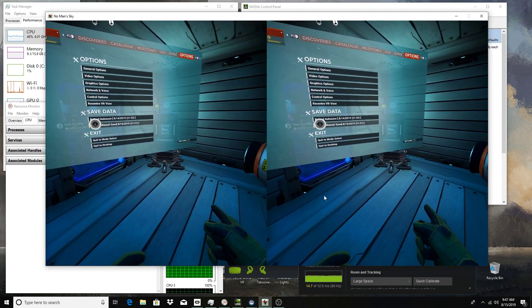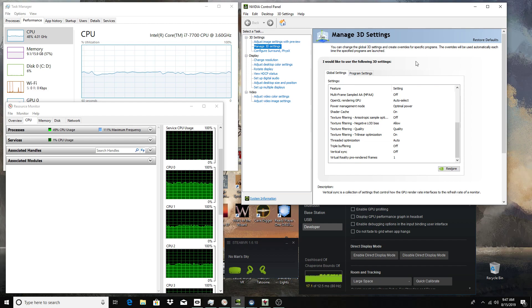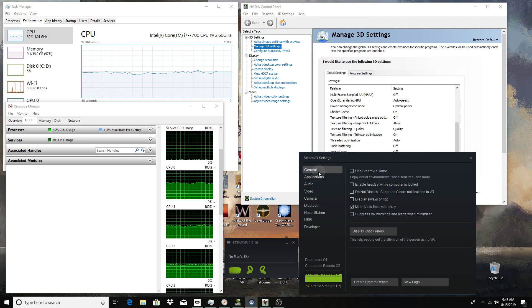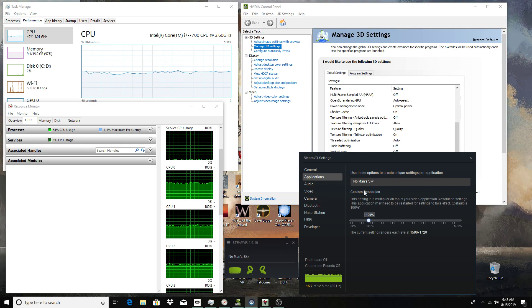The biggest fix was vertical sync on your global settings. On your SteamVR settings, I monkeyed around with some of these things. If you turn off the advanced supersampling filter — under the rendering supersampling setting — I turned that down to 100% instead of having it up. Some people like to increase this, but I put mine at exactly 100%. That also helped.